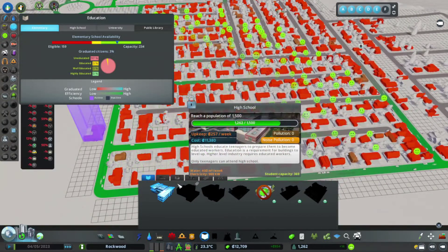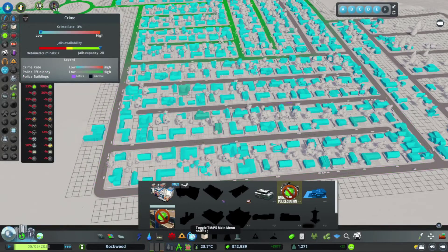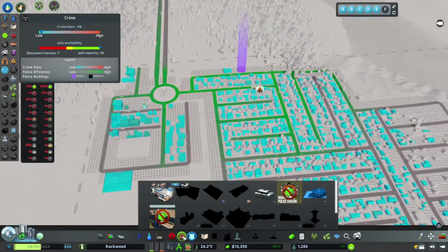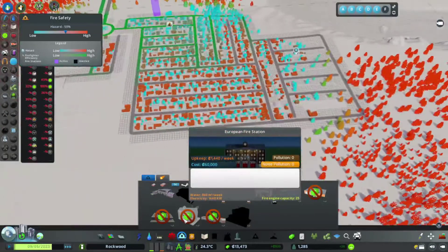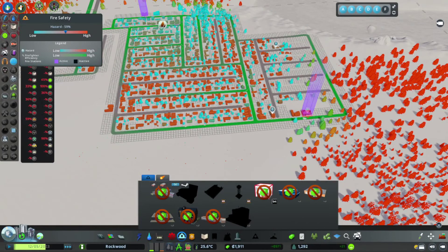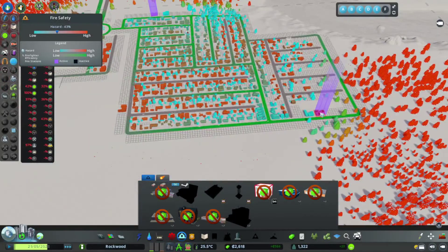They're slowly changing color - there you go. We might need another one down here at some point - not right now, but at some point. We didn't get death care - I think that's unlocked from the get-go. You shouldn't have any problem with dead bodies as yet.